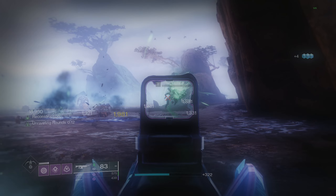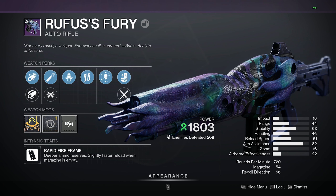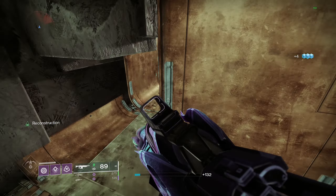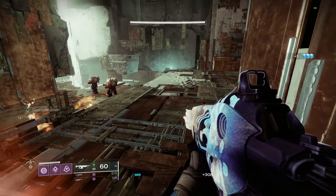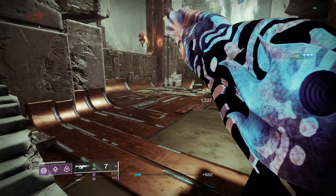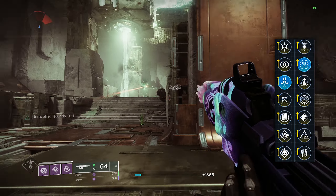That leads us to the final weapon on the list at number one — the new Root of Nightmares raid legendary auto rifle, Rufus's Fury. This weapon is a rapid fire frame 720 round per minute strand kinetic auto rifle that sports a base mag size of 54 and can be obtained by completing the Root of Nightmares raid. It's also craftable once you unlock five red box versions, and with it being a strand slash raid weapon, it has a fantastic PvE perk pool. We did a complete breakdown of this weapon in a previous video, linked in the description. The god roll I'd recommend is a Reconstruction and Target Lock roll — Reconstruction reloads the weapon while stowed and doubles the mag size, and Target Lock gives you a damage increase the longer the weapon remains on target.